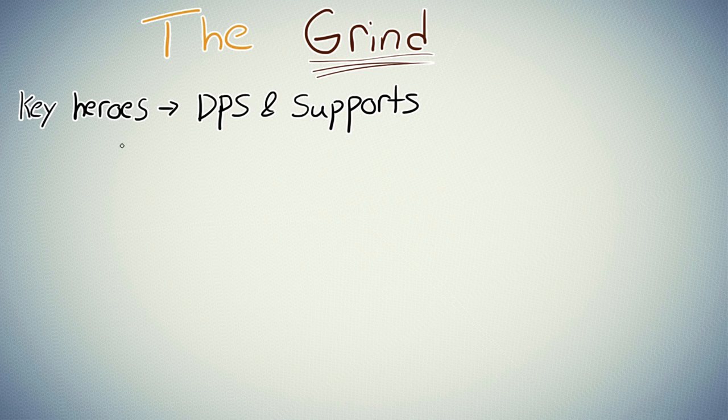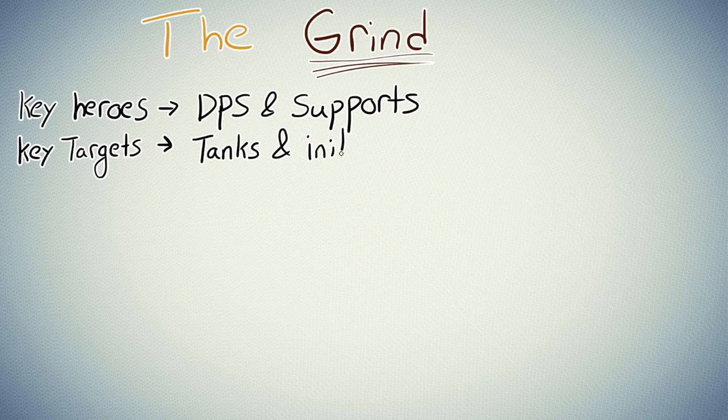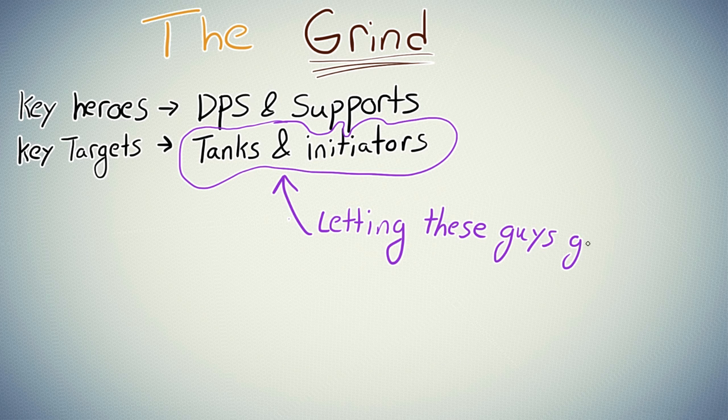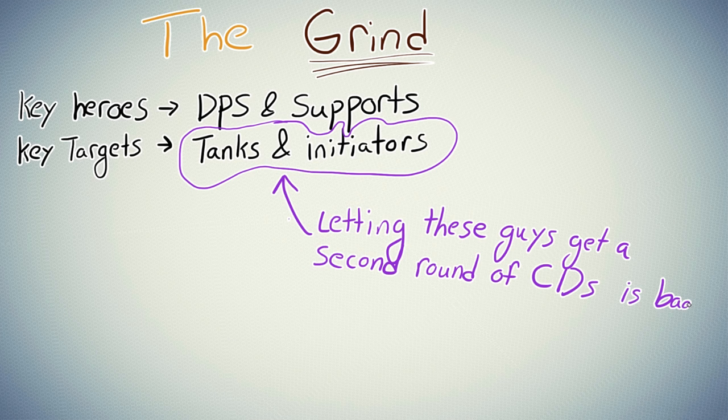A lot of this phase comes down to raw tactics and aim, but target priority is very important as well. The important targets here are actually not the backline like they were in the initiation phase. Here, you have to finish off those tanks and initiators that burned all of their abilities earlier — the Reinhardt, Winston, Orisa with no shield, the Genji with no reflector or dash, the Tracer who used recall, the Roadhog who used hook. Those are the heroes you need to kill immediately. If you let them cool down their abilities, you basically have to eat an entire second initiation, and we just discussed how devastating those can be. So take the opportunity and kill those heroes while they are still vulnerable.